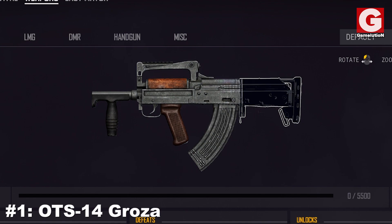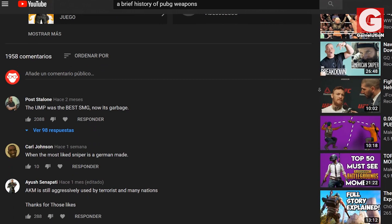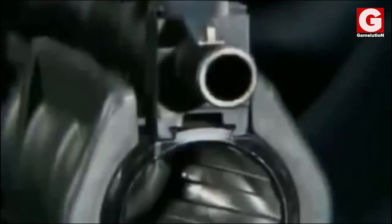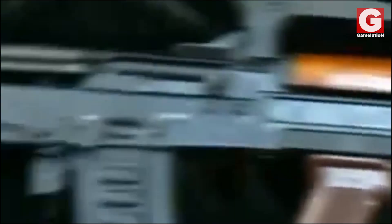Number 1: the OTS-14 Groza. I have to start with this rifle because you guys bombarded the comment section of my previous video with this notorious weapon. The Groza, also known in English as Thunderstorm, is a bullpup assault rifle that was developed by the Central Design Bureau of Sporting and Hunting Arms of Tula, Russia during the early 1990s. The weapon was specifically designed to suit the needs of the Russian special forces for urban warfare, and was utilized for the first time in 1999 during an anti-terrorist campaign in Chechnya. Since then, the weapon has pretty much died out and its production ceased.